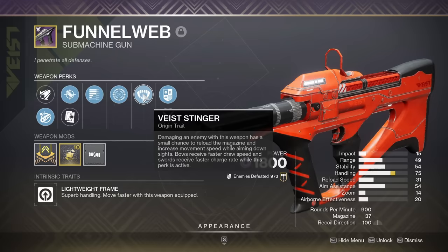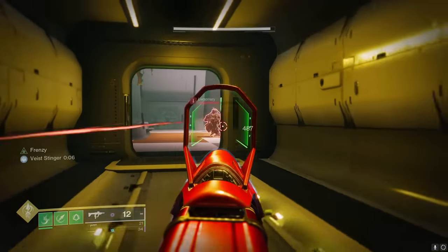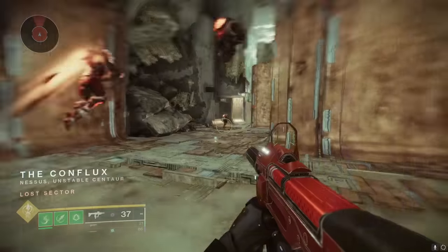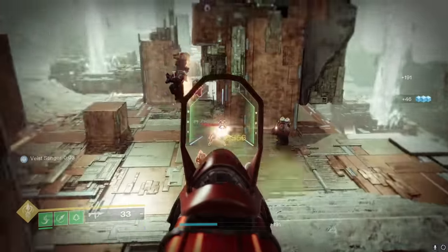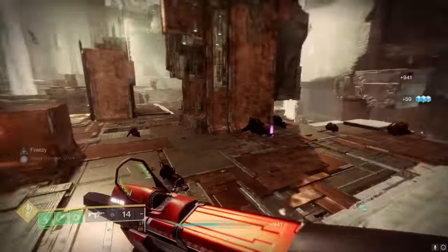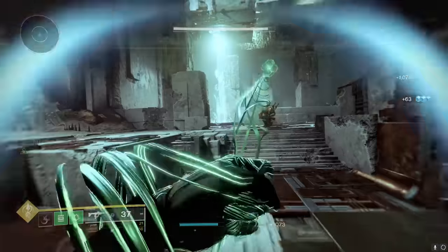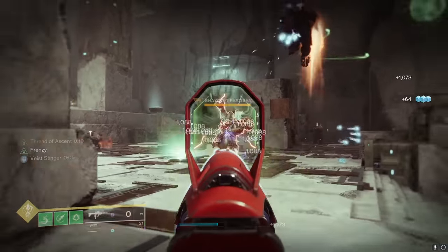Not only does the Funnelweb have one more base round in the magazine — which very slightly helps with Subsistence — but the origin traits are different. The Funnelweb has the Vist Stinger origin trait, which randomly reloads 10 rounds back into your magazine, proccing basically every other mag. Against a fatter target, the Funnelweb will do more sustained damage than the Recluse because of that larger base mag size once Vist Stinger procs, and in ad-clearing it could be the difference between chaining kills through Subsistence versus having to reload and falling two kills behind.